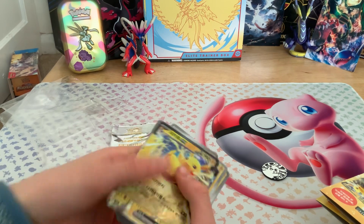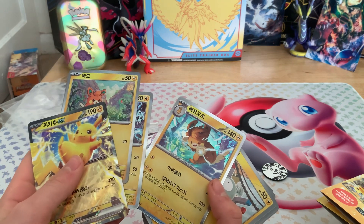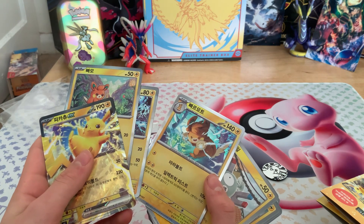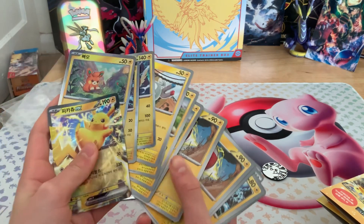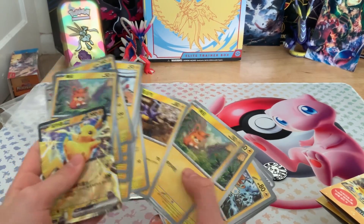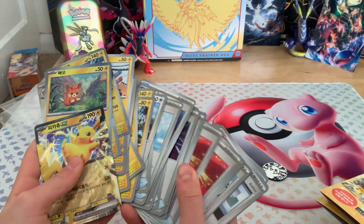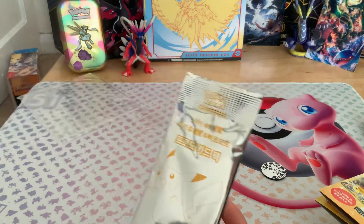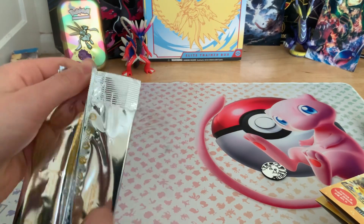This is the deck. There's a Pikachu head card, a palm-up card, and an electric fist card. And that's the whole deck — I'll put them over here for now. I'll open this pack next. It's quite shiny.